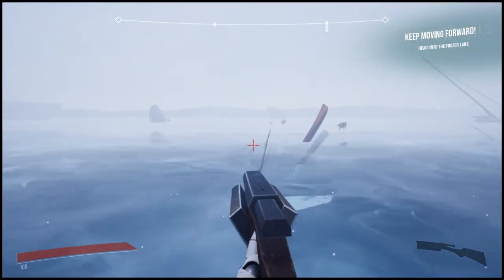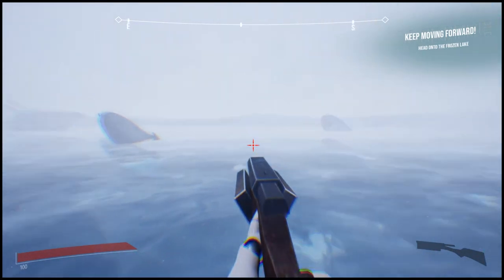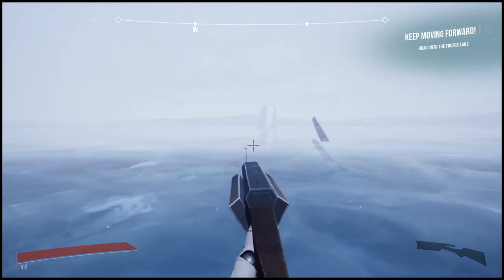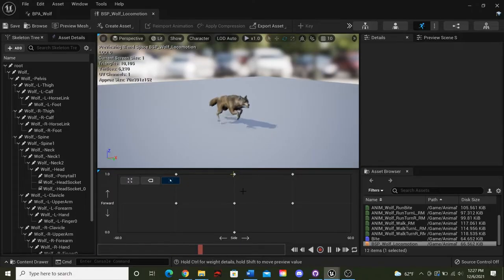An unexpected issue I found while making these wolves function in the world was making the wolves move correctly. The wolf model and animations I got from the Unreal Engine 5 marketplace had no animation blueprint, and as a result they wouldn't move correctly even if I had a good AI setup. So I ended up having to create a completely new animation blueprint from scratch, which involved making and tweaking a blend space for root motion movement along with a new state machine.